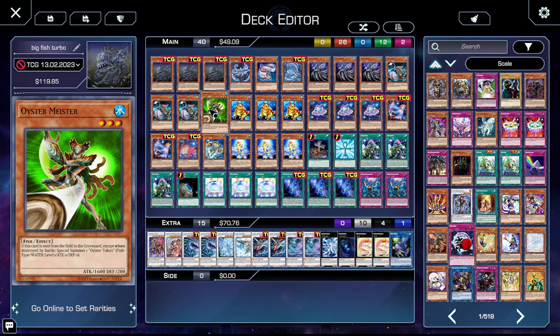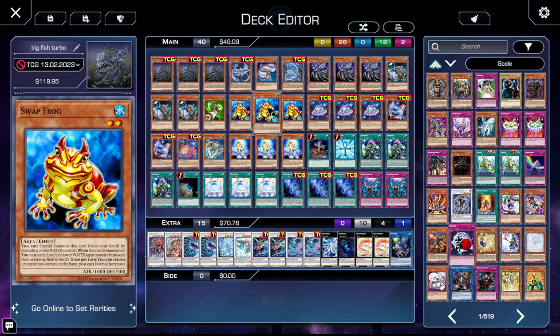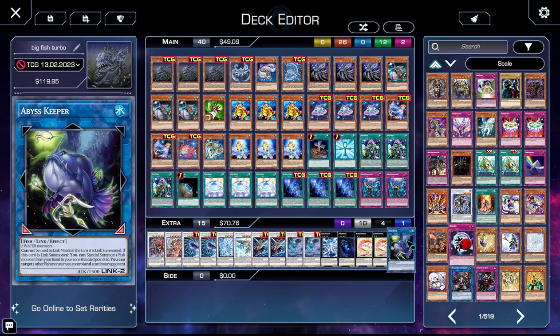One Oyster Meister, just a level three target for Coelacanth. Unfortunately, you do have to play bulk targets for Coelacanth, but the big fish is funny, so it's worth it. We're on three copies of Swap just to get things out, use as tribute fodder, put things in the grave so we can reborn them. Swap just does a lot for this deck — it's also a level two extender and it's very useful for making things like Abyss Keeper.